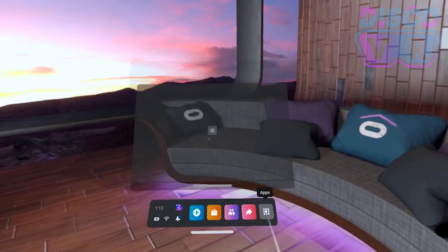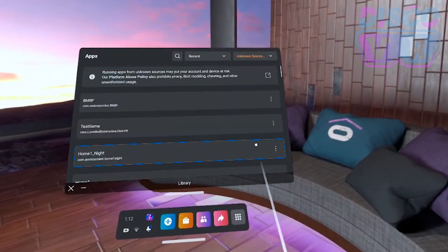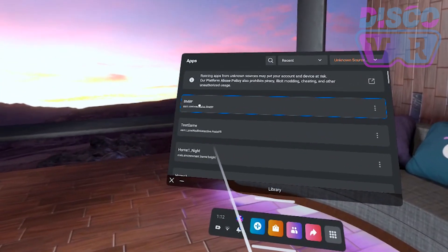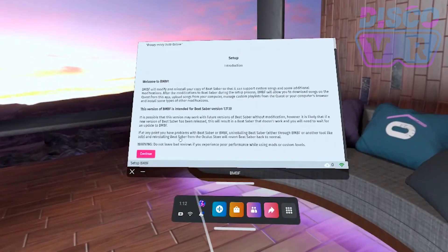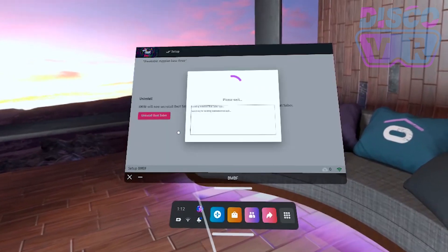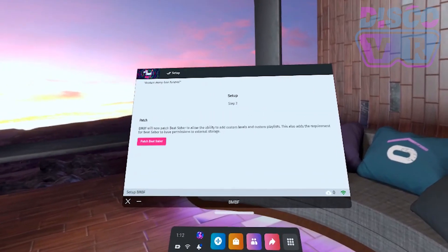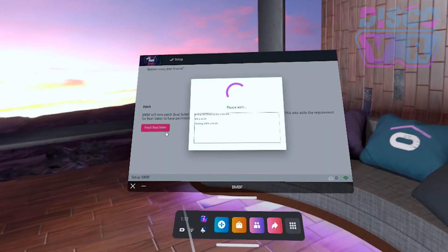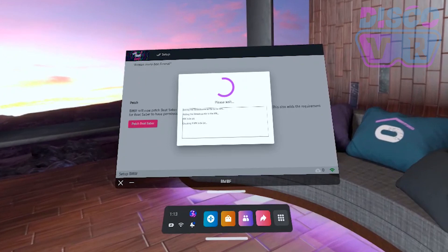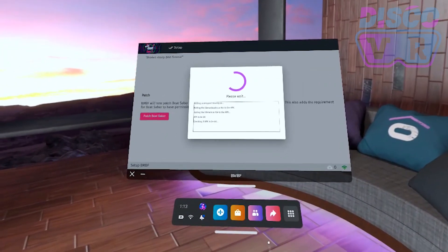The BMBF app is used to patch and mod Beat Saber. You'll find it in your library under Unknown Sources. When you find it, click on it and follow the instructions. Step one is to uninstall your Beat Saber — don't worry, it keeps the files of your downgraded version. Step two is to patch Beat Saber: tap 'Patch Beat Saber' to start. You'll see a log of all the patching processes — it might take a few minutes, so just be patient.